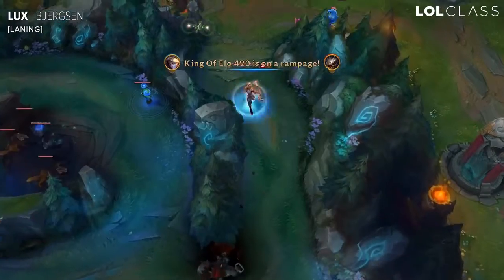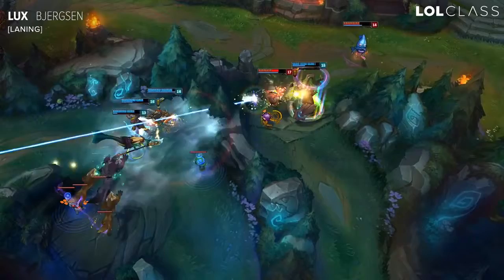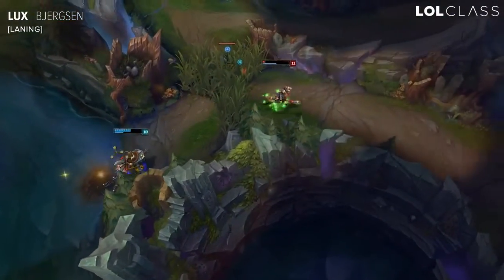When you land the Q, you just want to instantly follow it up with an E and an ulti. That's the most effective combo and it can do pretty much 80% of someone's HP in the early game laning phase.